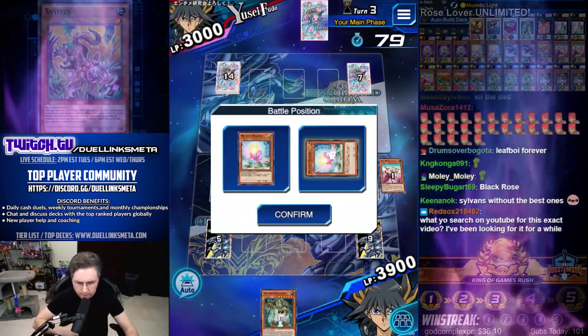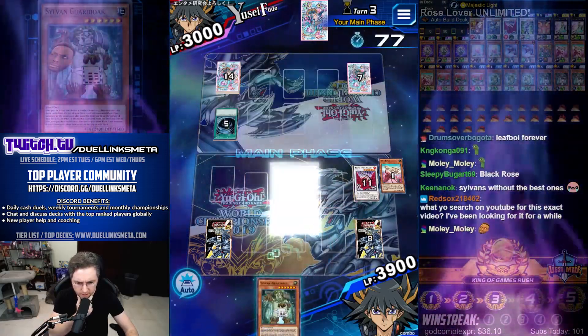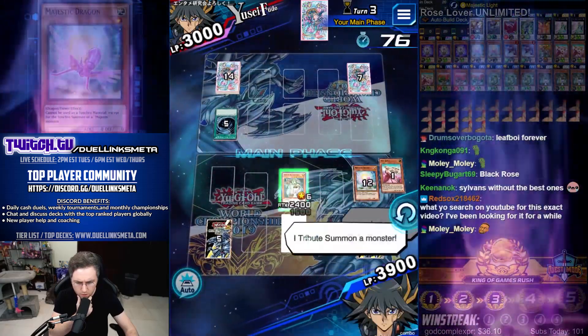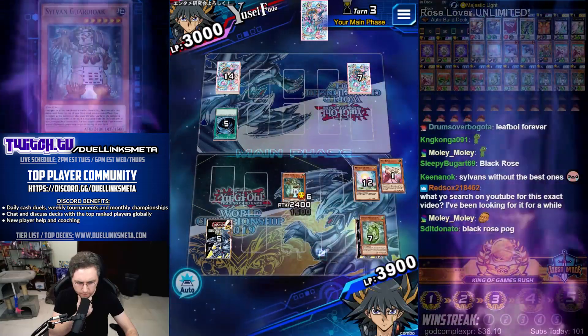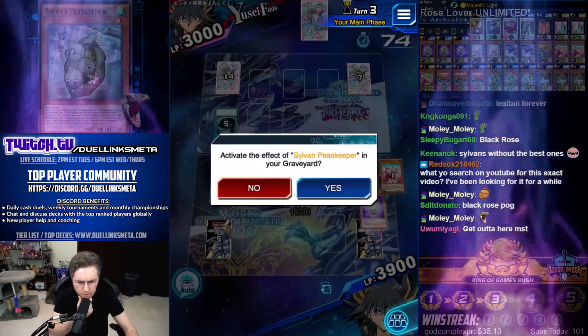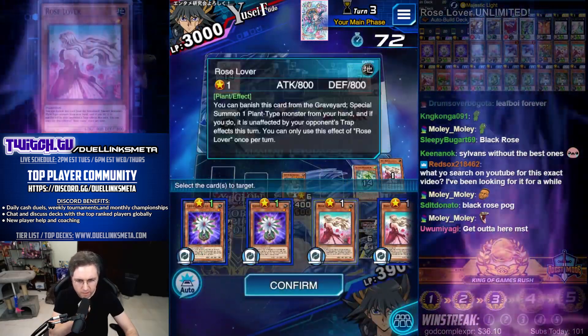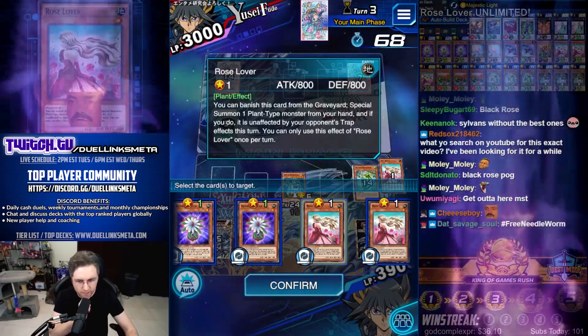Return. Tribute Summon. I need your help. I tribute summon — mill the top three. Peacekeeper. Do we have enough damage? What the heck can we summon? 800? That's lethal. No freaking way — did we just lethal?